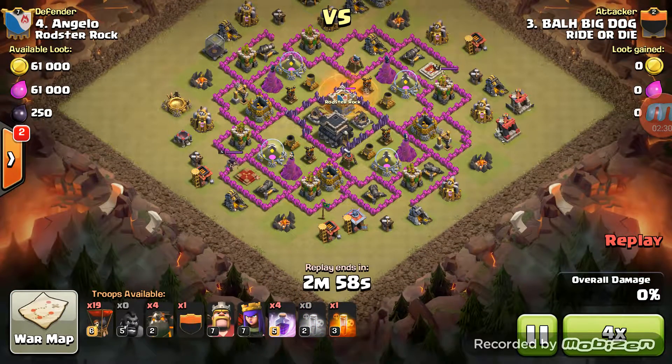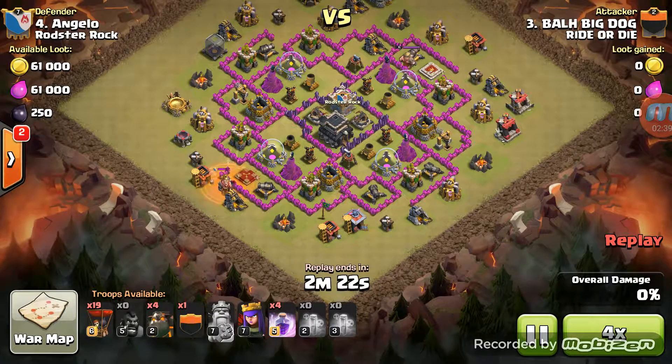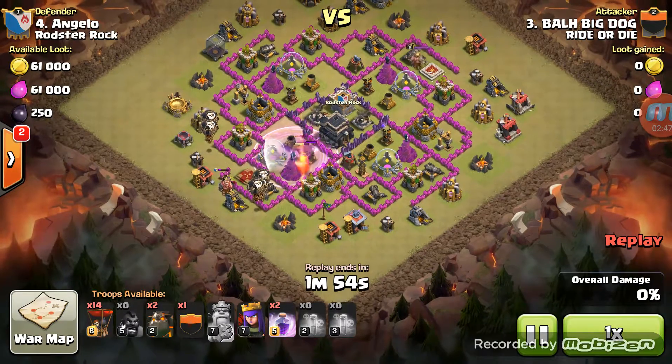He triggers the CC — there's a pekka in there. At this point I would just go; the pekka can't do anything to you, so go. He tries to get the queen, ends up getting her down but I don't think he knew he did. He poisoned the pekka, which is fine.